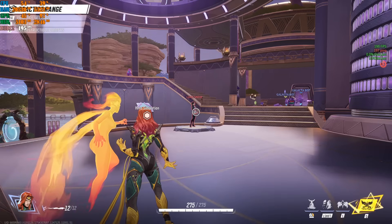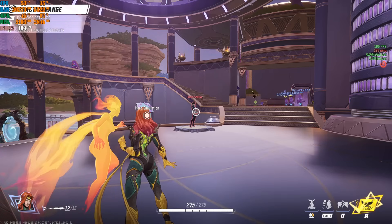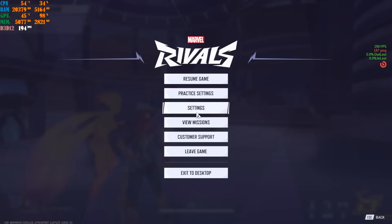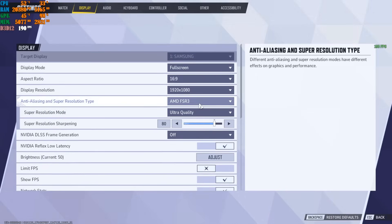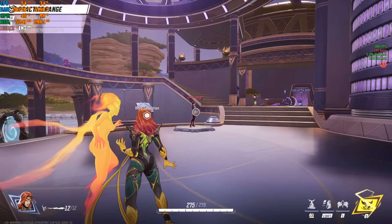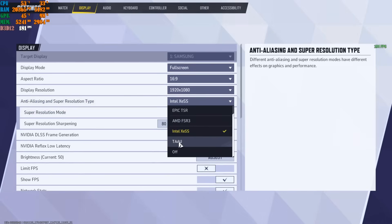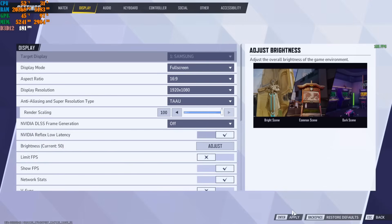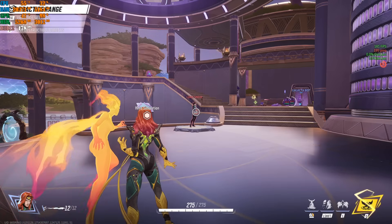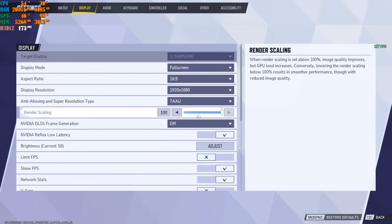My machine doesn't prefer FSR 3 due to its components. There's also Intel's upscaling option — set to Ultra Quality Plus — which gives me about 186-187 fps. Then there's TAAU, which gives about 177 fps with my setup. These are all valid options depending on your hardware.